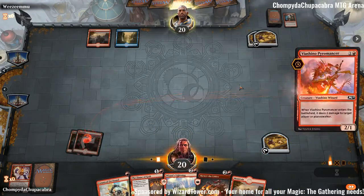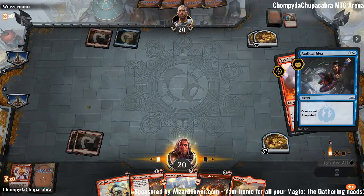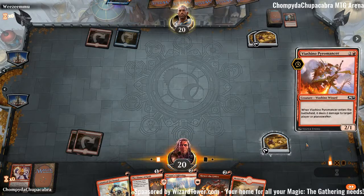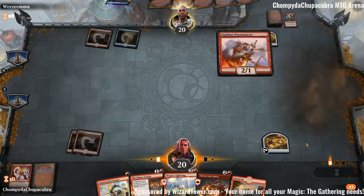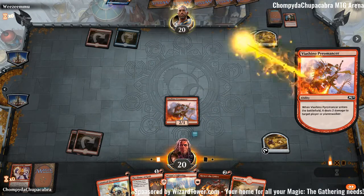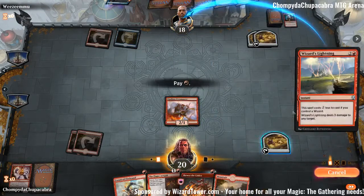Mountain — we're getting slightly flooded, but that's okay. Viashino Pyromancer — no counterspell, come on. Yep, Radical Idea — that is fine. Looks like we're playing against some sort of blue-red deck. Damage to them. I think we're going to Wizard's Lightning here, because if they kill Viashino Pyromancer this is going to be up to three mana.